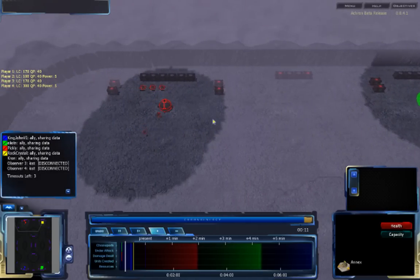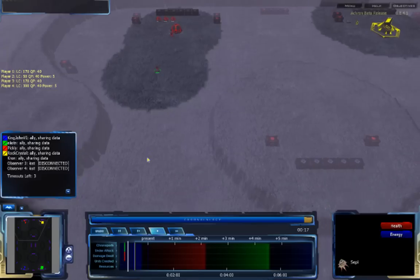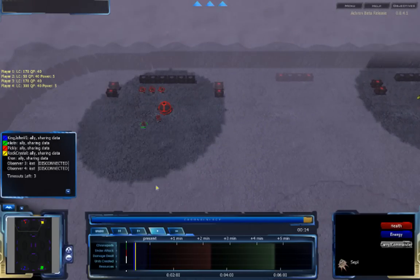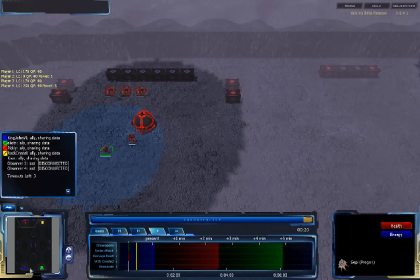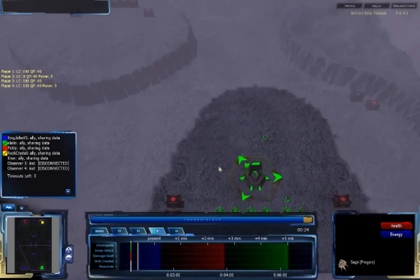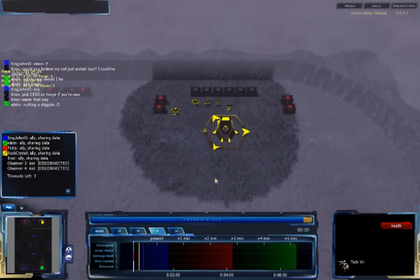Pickley appears to be going for a slight forward base near the pre-generation triad, but it's hard to tell. He is making a triad right next to his base, with his beginning resource processors at the resources. KingJohn6 is doing the same thing. Pickley is building a lot of resource processors — going for a very economic build — while sending his TestVR out to scout. Eliaden was doing the same.